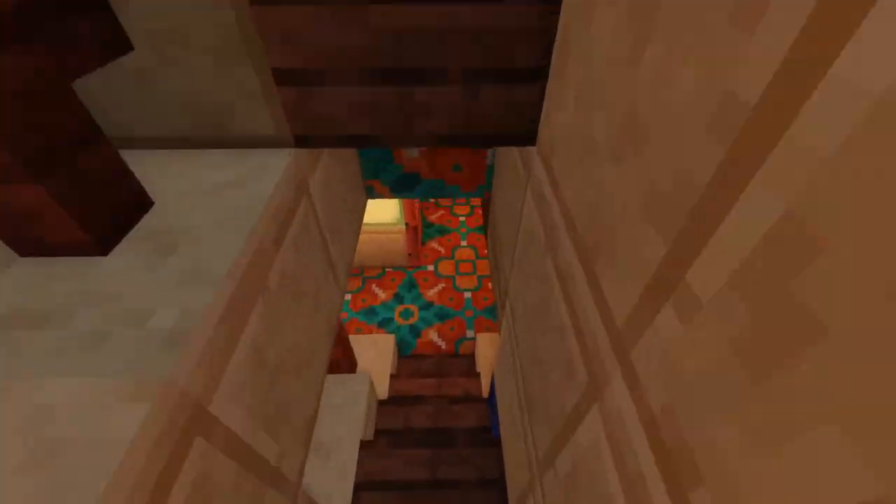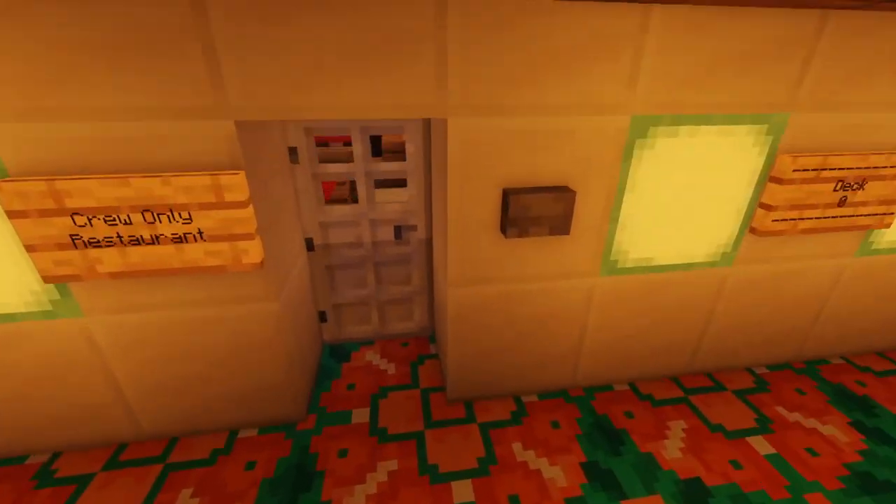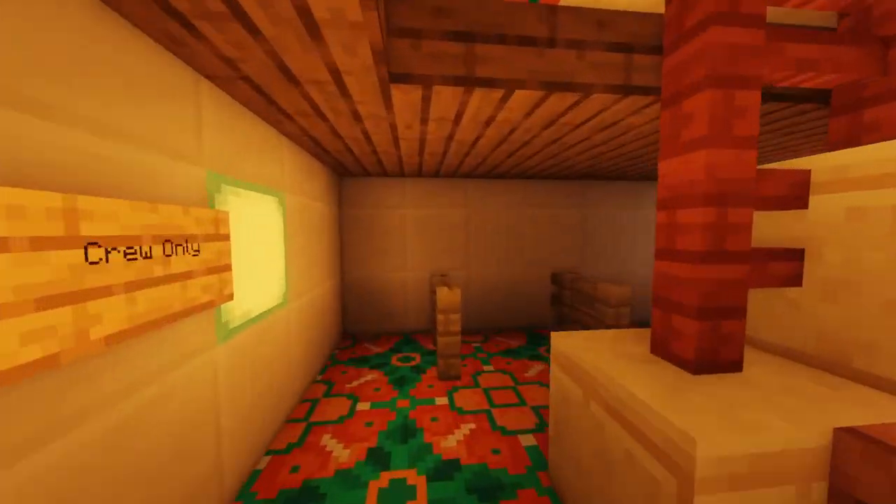This is the atrium, or the grand staircase, whatever you wanna call it. But first, let's start the interior tour from the very bottom of the ship, towards the crew compartments.